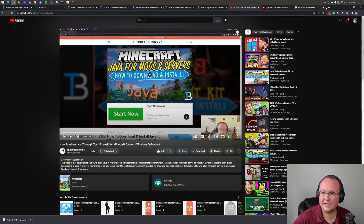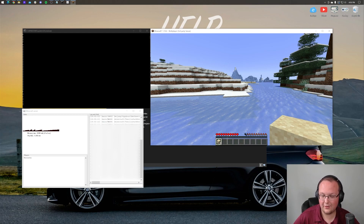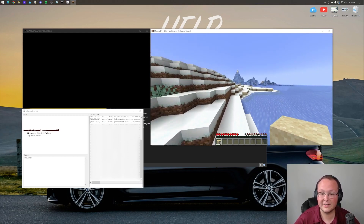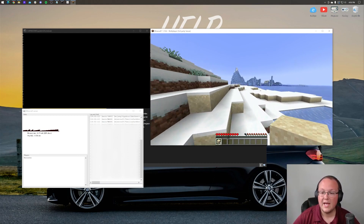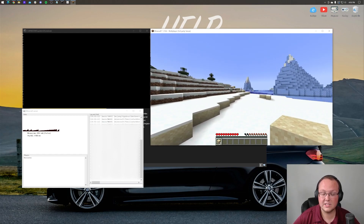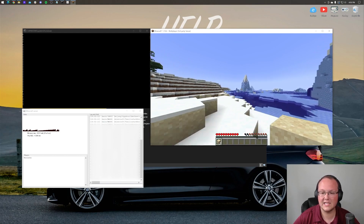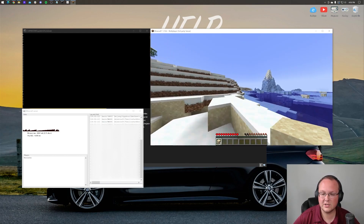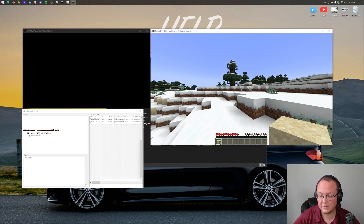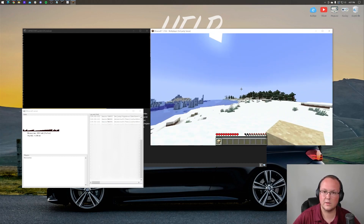That is how you get a Minecraft server up and running with Forge installed. Now, how do you add mods? There's a separate video on that linked on screen right now and in the description below — it covers adding mods to this exact Forge server, adding mods locally, things to look out for, how to download mods and check compatibility. Go check that out. Thank you so much for watching — if you enjoyed, give it a thumbs up and subscribe. My name is Nick, and we'll see you in the next one.